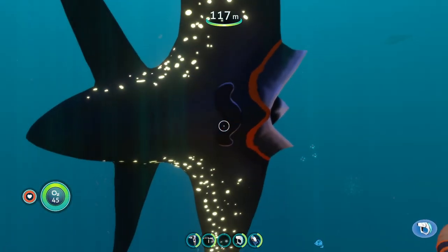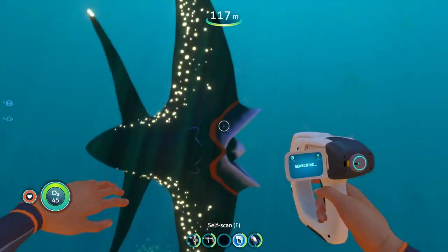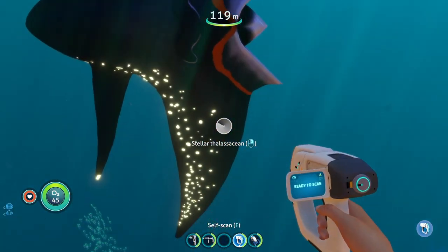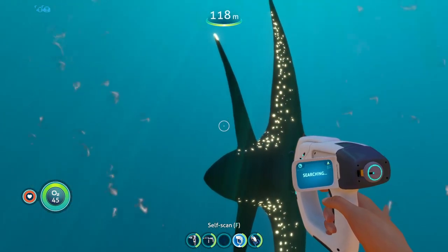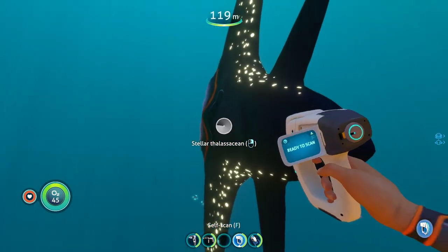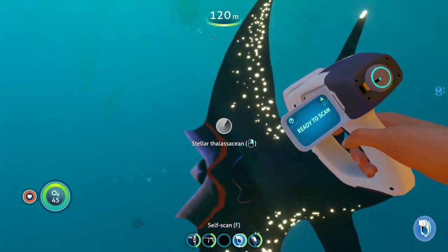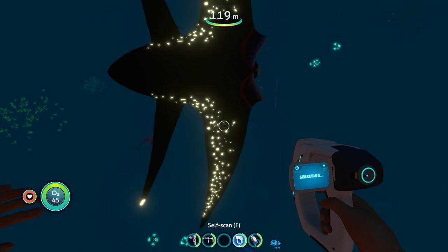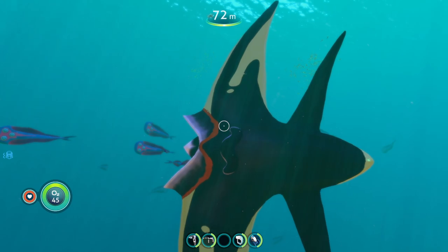The next large creature is the Stellar Thalassian. This thing looks like a big boomerang and swims kind of slow, similar to reefbacks. What appears to be its mouth seems to be open all the time. The spots on its body give off a nice light, serving as a little beacon in the distance when you're swimming around. These Thalassians are found in the bulb zone, grand reef, and dunes biome.